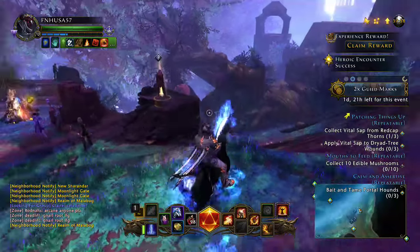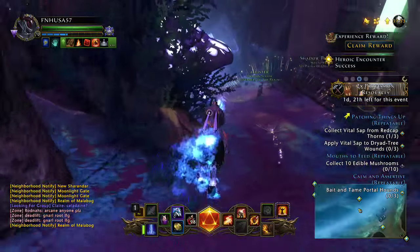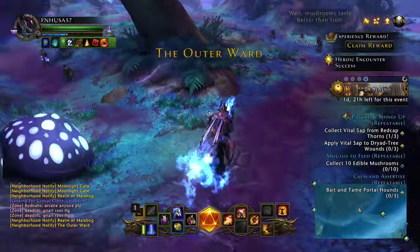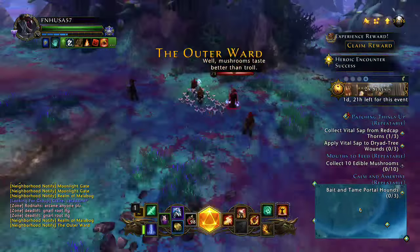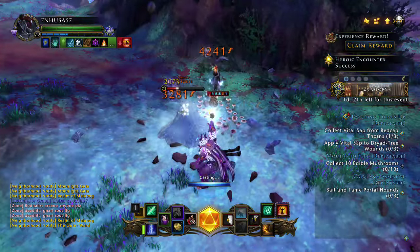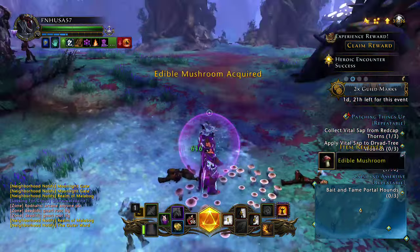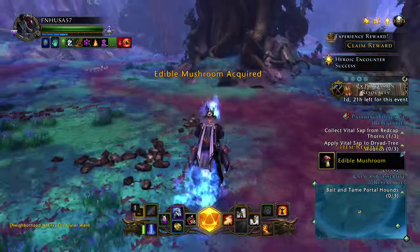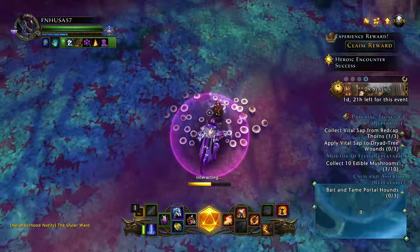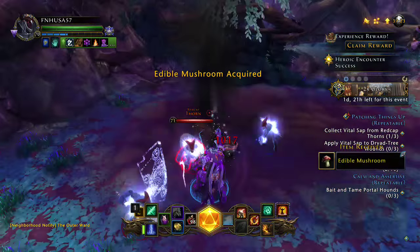The quests are kind of spread out, so you have to pick which ones you're going to go for. We're going to go for the Patching Things Up quest first, as well as the Mouths to Feed quest, which is where you have to recover little edible mushrooms — they can be rather annoying because they're heavily guarded. I am on my level 70 control wizard, so it's definitely easier to do these quests with a DPS class than a support class.